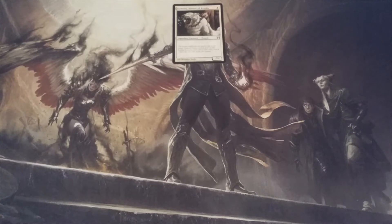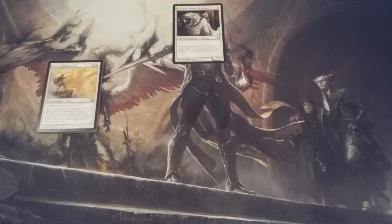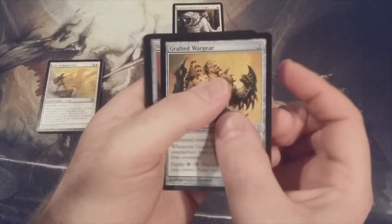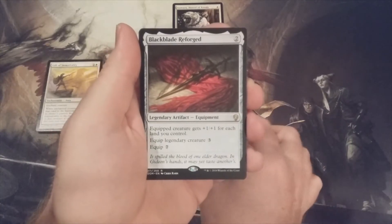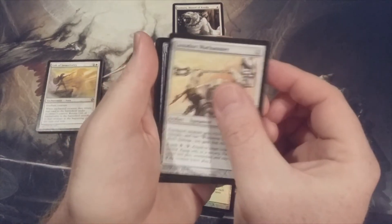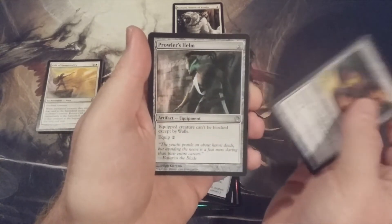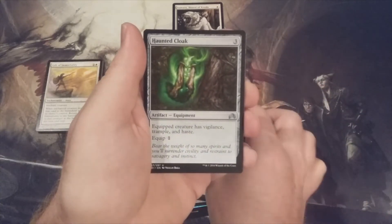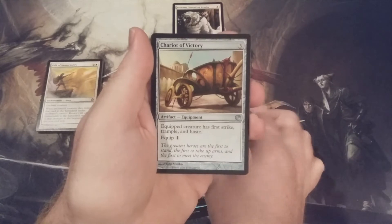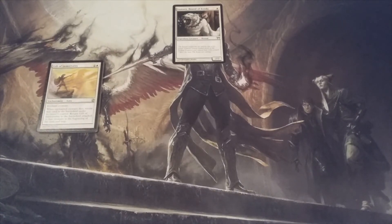In last week's video the MTG Burgeoning community was tasked with putting together 12 equipment spells totaling under $10 at market price on TCGPlayer, with no single equipment costing more than $2. The 12 chosen were: Crafted War Gear, Ronin War Club, Black Blade Reforged, Stratadon Scythe, Loxodon Warhammer, Helm of the Gods, Mirror Shield, Trailblazer's Boots, Prowler's Helm, Haunted Cloak, Chariot of Victory, and Fireshrieker.